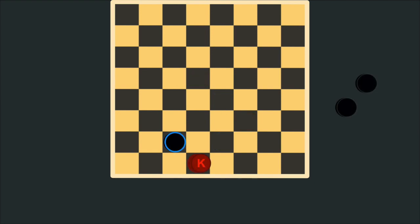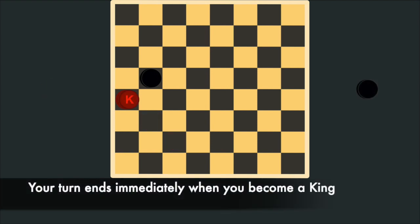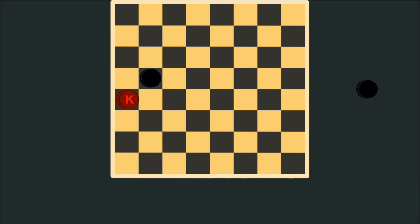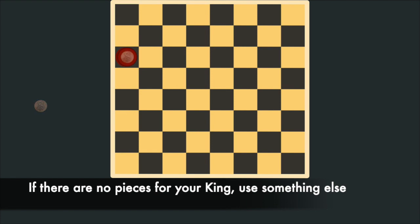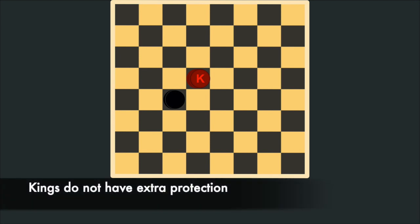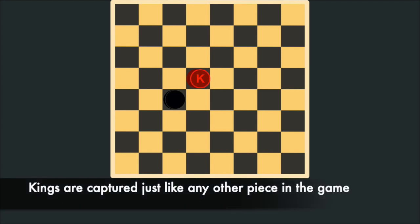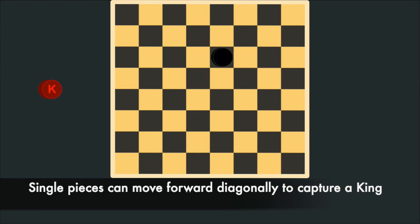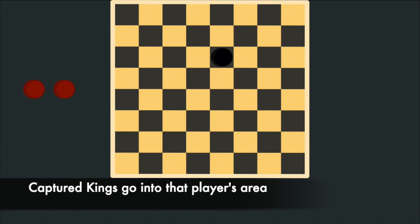A king may also capture in any direction, so this king could capture all of these pieces. It should be noted that if a player jumped one of their opponent's pieces to become a king, that player's movement ends when it becomes a king — this player would not be allowed to start using the king's movement ability to continue capturing. If a player promotes a piece to a king but there are no pieces available to mark it, they may use any available object to mark it, such as a coin. Even though a king piece is more powerful in its movement ability, it does not have any extra protection powers, so it may still be captured just like any piece on the game board. So a single piece could still capture a king piece by jumping over it, and the captured king will go into the player's area as two captured pieces.